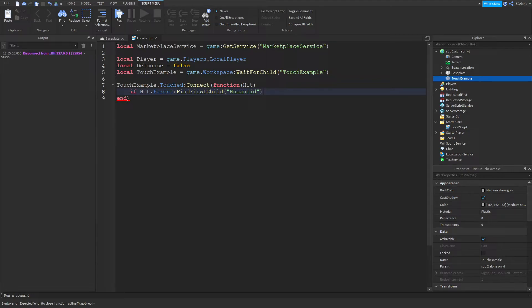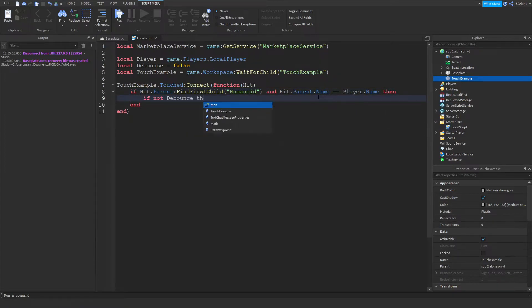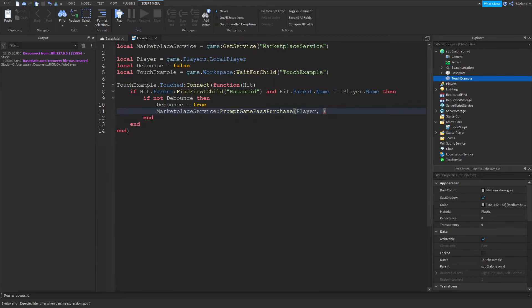We're also going to check that the player walking over this part is the same person behind the screen playing the game. So we'll check if hit.Parent.Name equals player.Name. Then we check if our debounce is false. If it is, we set debounce to true, use MarketplaceService to prompt the game pass purchase with the player and the game pass ID that I already have set up.